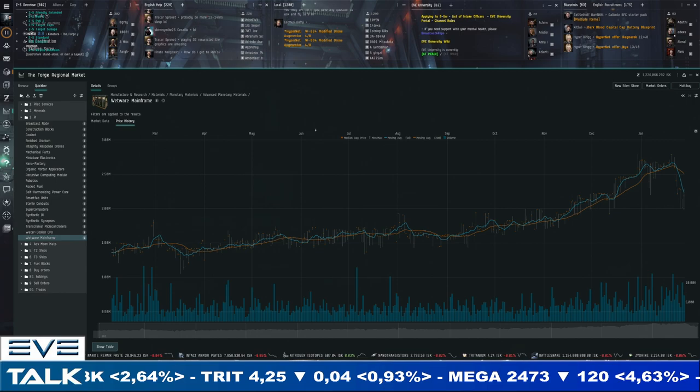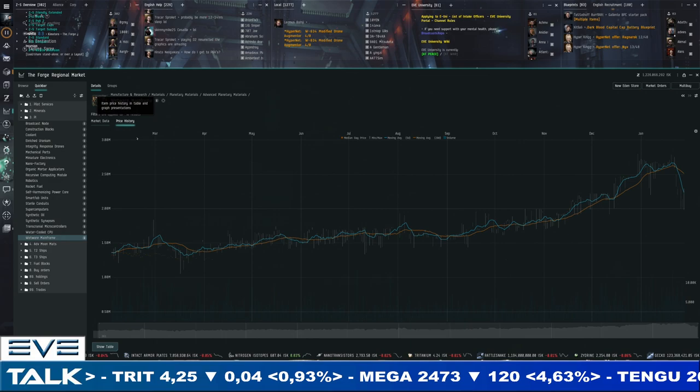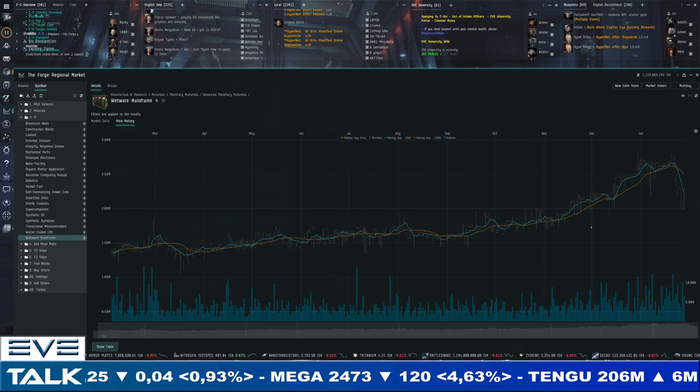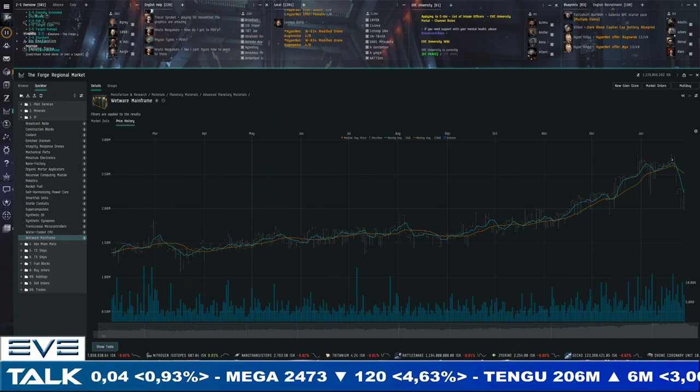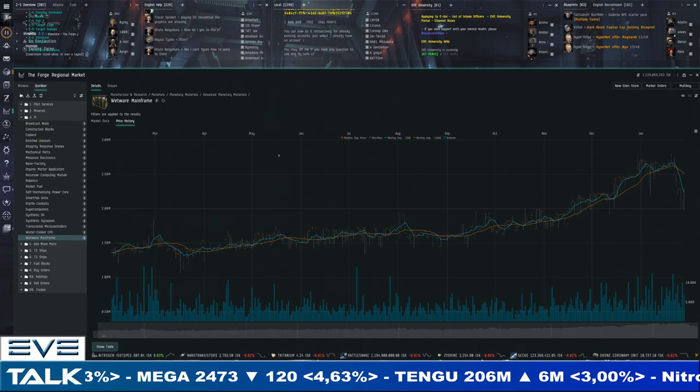Wetware mainframes are seeing a nice pullback after reaching a one-year high at 2.5 million — staying at 2.3 million for sellers and 2 million for buyers. Overall for PI, same story as last week — a couple of one-year high points taking a break, partly speculators taking profits. But overall very expensive, narrow spreads, and PI is definitely a nice passive money maker in EVE at the moment.